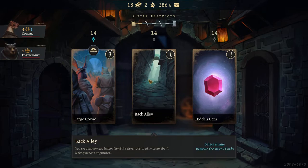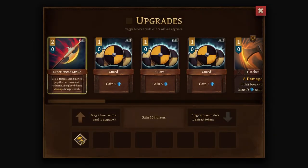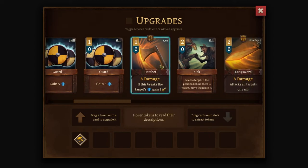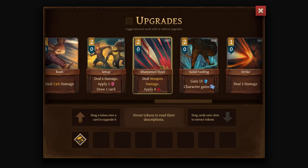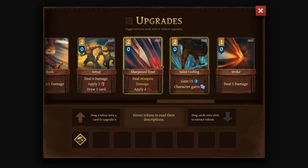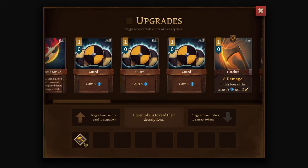Large crowd is blocked. Back Alley lets you select a lane and remove the next two cards. Or we can get the Hidden Gem to get an upgrade token — I'll happily take the upgrade token. So this works: gain 10 Florin. We put this on a card and whenever we play it, it also does this. Sometimes it reduces the skill cost, adds damage, or does other things. I want something that anyone can play — not something only one character can use. Preferably something cheap, maybe a basic attack or basic block.